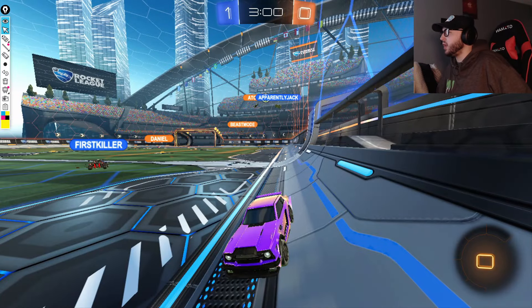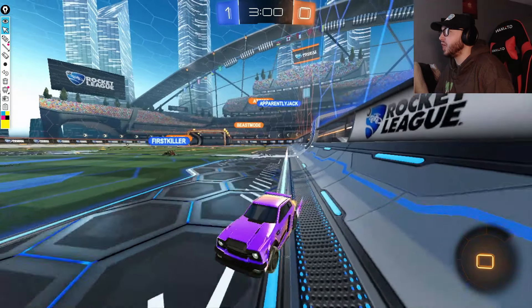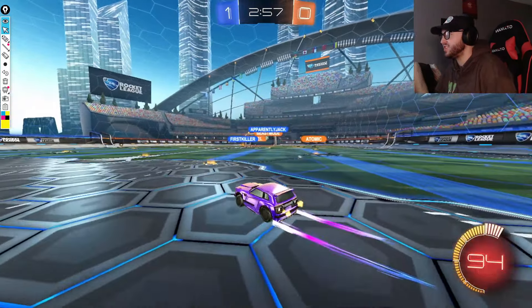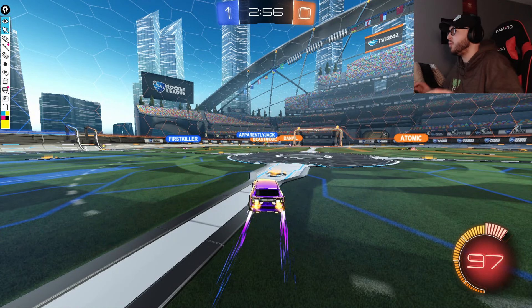Staying on Chronic Cam, we're going to look at the second goal Gen.G gets in this game, looking for a lot of the same ideas. Gen.G shutting down the speed from G2, and then G2 making defensive mistakes from not being able to play their own game. Apparently Jack is going to just be carrying the ball through the air again - not losing possession, just forcing the G2 defense to come to him, which is exactly what happens as he gets that challenge with Beast Mode.